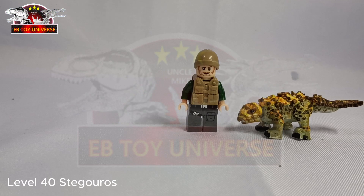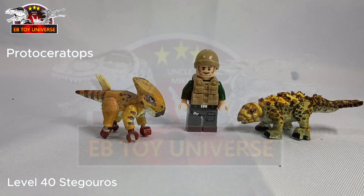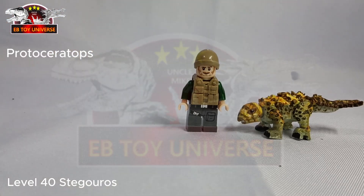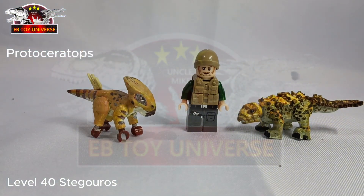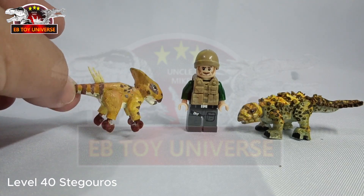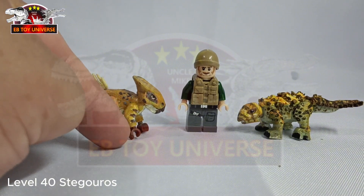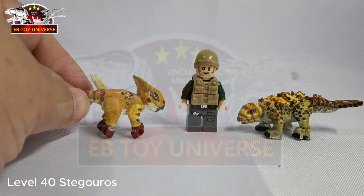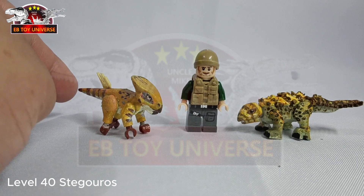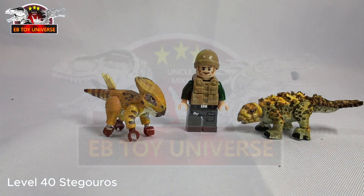Up next, we have one of the oldest customs by Extinctrix — the Protoceratops minifigure. I think this is a 7 or 8-year-old custom made by Extinctrix. He uses the same figure — the hands of a human LEGO. Look at the evolution of Extinctrix's customs — it's remarkable and very different from what is going on right now.